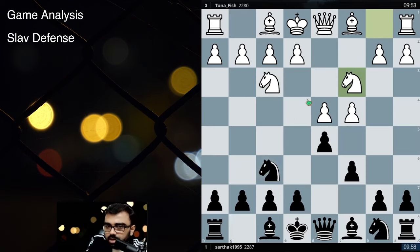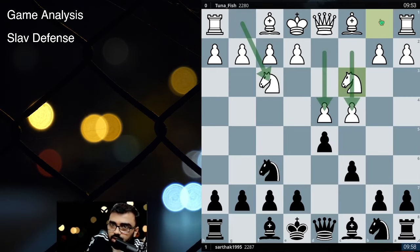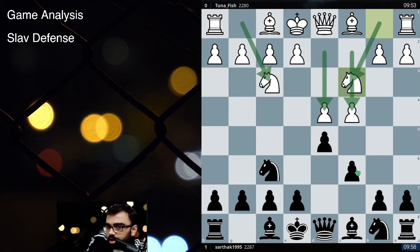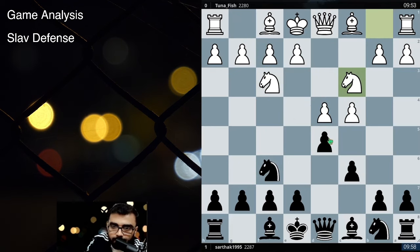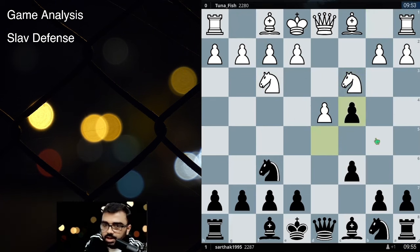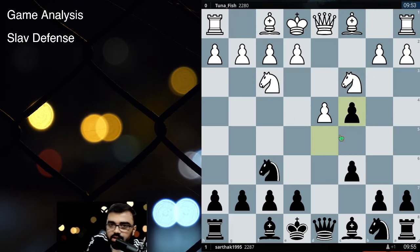Now here, there's a way that you can play in the Slav Defense while playing as Black. Four moves have been played and Black has played three moves. So on the fourth move, you can go and capture the pawn and this structure is called the Alapin variation of the Slav Defense.